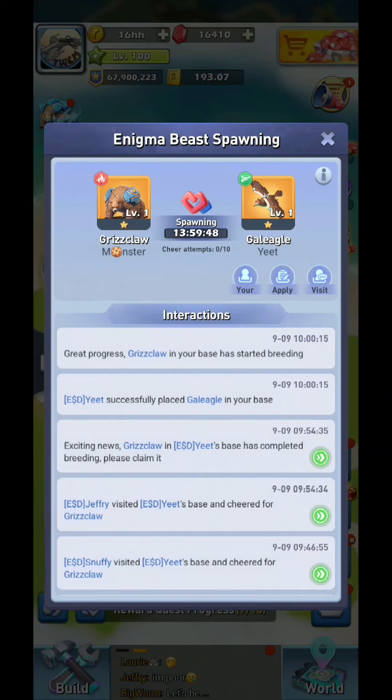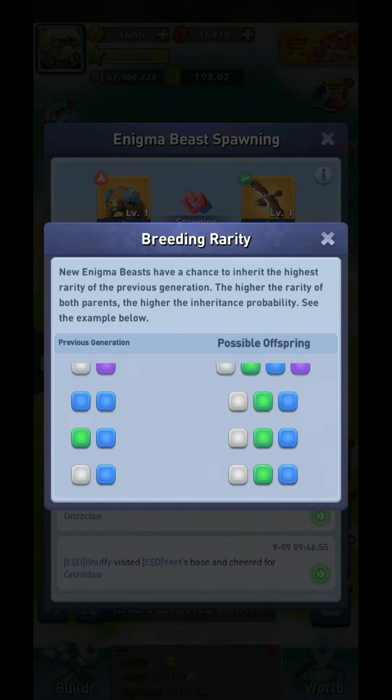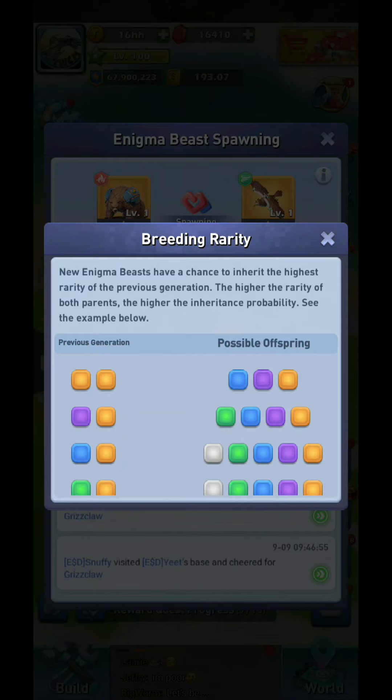You can see you have a chance to get blue, purple, or gold. With a purple and a gold there are four chances, and there's a chart that shows you all the way down what your chances are of getting each. So we could end up with a blue baby, purple baby, or a gold baby.